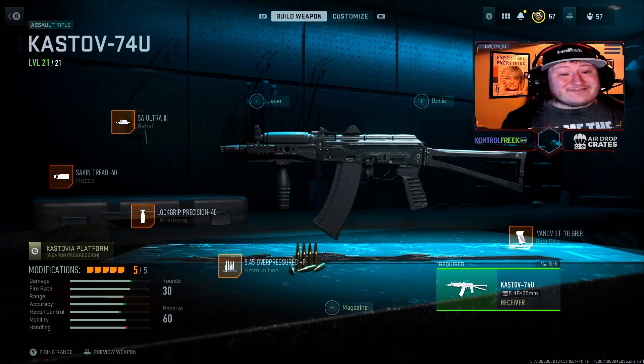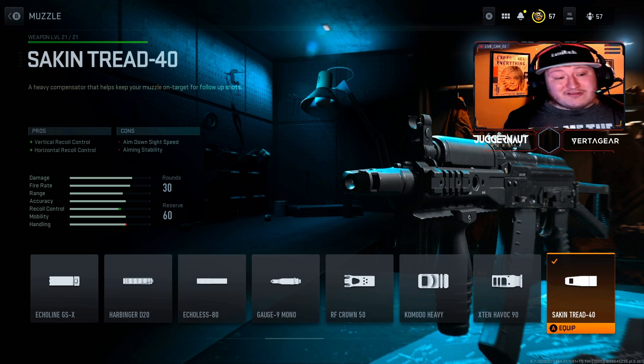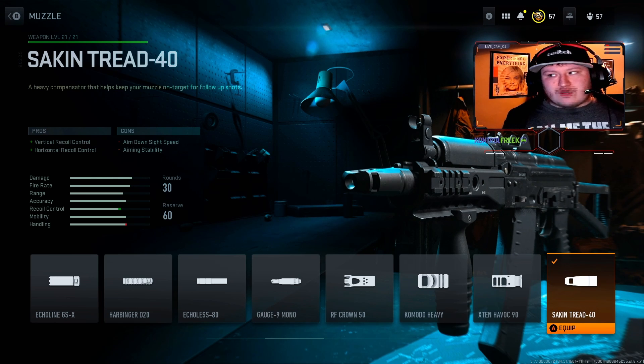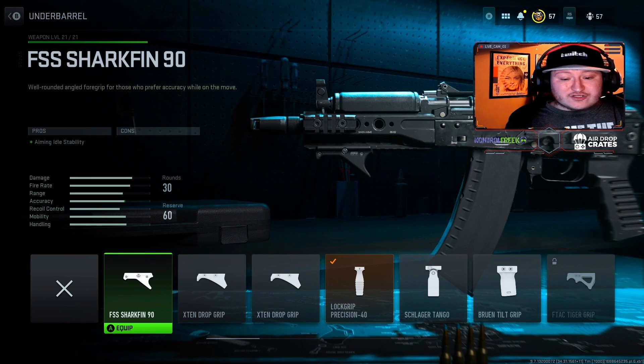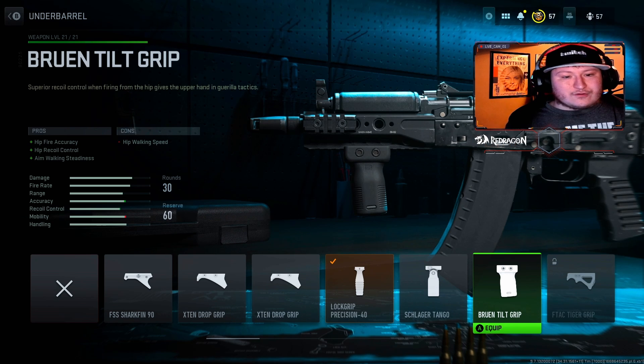The next one we're looking at is the Kastov 704U. Starting out with the muzzle, we have the Sakin Tread 40. I really like this because it gives vertical and horizontal recoil control while giving up aim down sight speed and aiming stability. But this gun is absolutely overpowered, so you don't necessarily need to have perfect stats. For the underbarrel, we're using the Lock Grip Precision 40. This is going to give you hipfire accuracy, recoil steadiness, and aim walking steadiness, though you'll lose a little bit of aim down sight speed. You can also choose to use something like the Shark Fit 90, the X10 drop grip, or even the Bruin Tilt Grip.